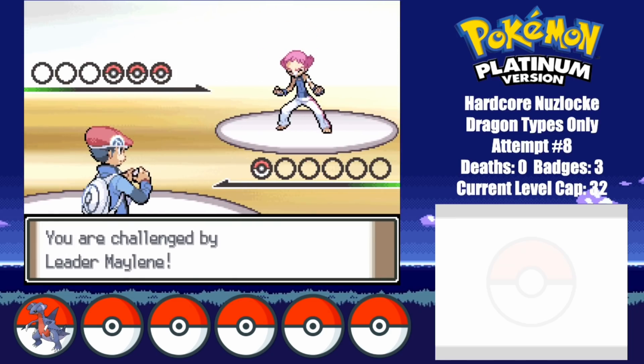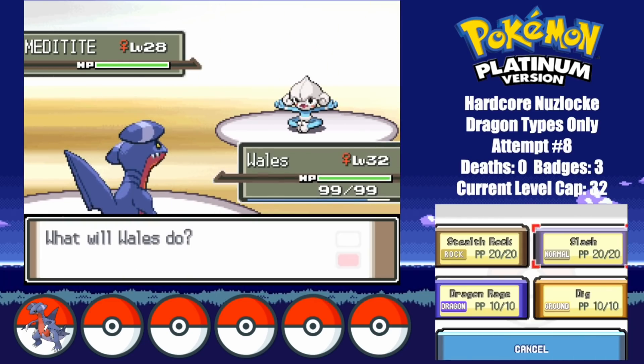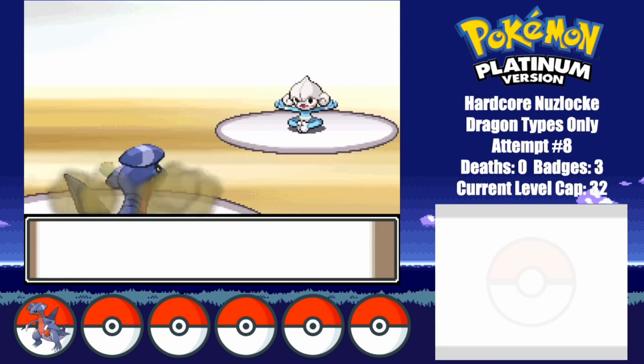I then take on the Karate Kid, Maylene. I found the TM for Dig, so I should stand a decent chance here. After flinching against Meditite, I go for a Slash to lower her health, and then finish her off with a Dig.